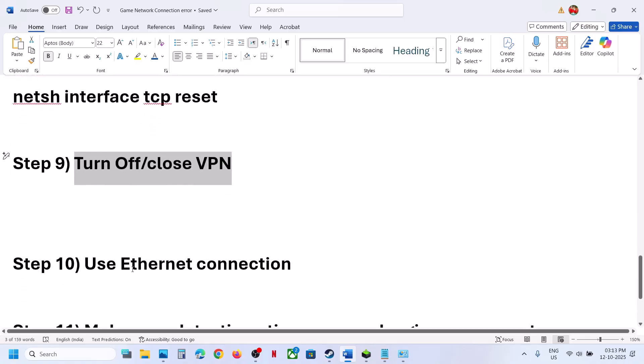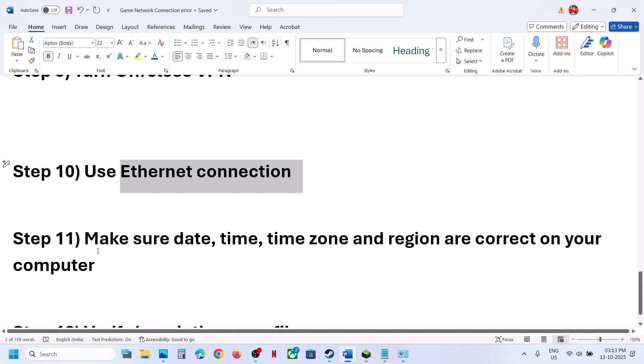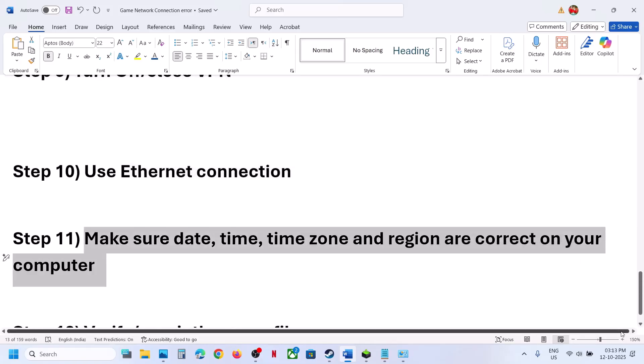The next step is to use an Ethernet connection. If your computer has an Ethernet port and you have an Ethernet cable, use the wired connection and then launch the game. Also make sure the date, time, time zone, and region are correct on your computer.